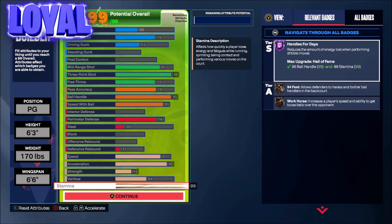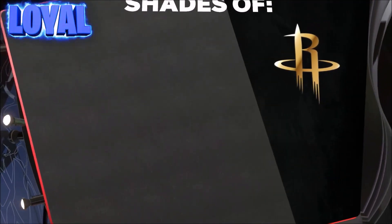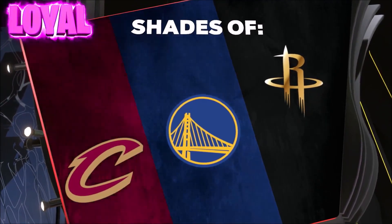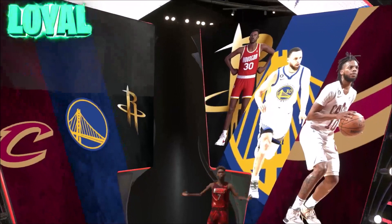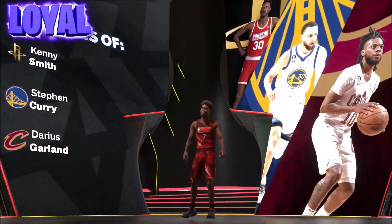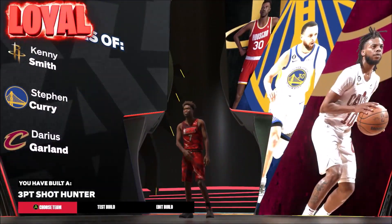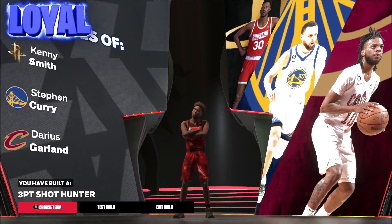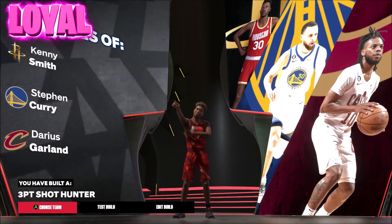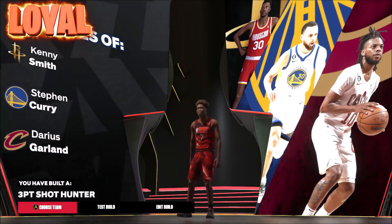This builder is so complex, it's just really hard, but this right here is it. Click continue — we got the Three-Point Hunter archetype with shades of the Golden State Warriors, Cavs, and Rockets. We got Curry, Kenny Smith, and Darius Garland. I believe it is the Three-Point Hunter — this right here is my build, the Three-Point Shot Hunter. Make sure you guys make this build — this is the 6-3 guard that can literally do everything. You see the badges, you see everything.